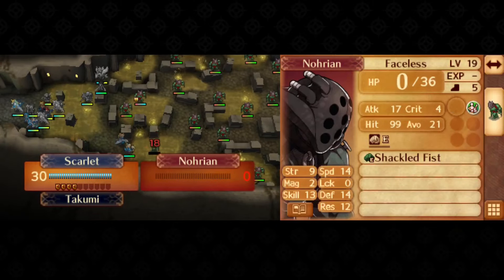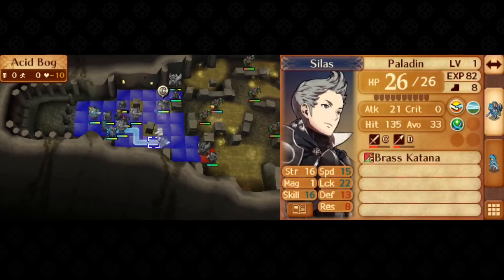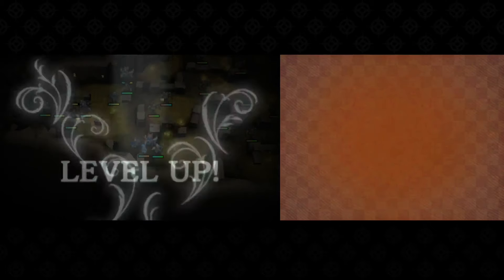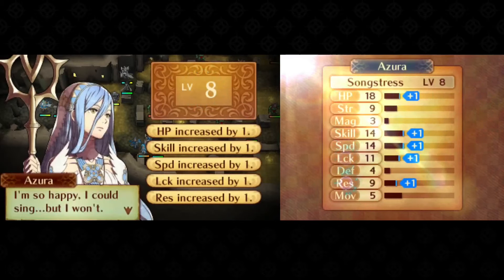Then for the boss, there is a generic faceless you can attack from across the wall, which you can target with Lunge to jump straight into the boss's range. For a 1-turn clear, this Lunge user needs a 1-2 range weapon that can defeat the boss — 2 range for the Lunge and 1 range to counterattack.